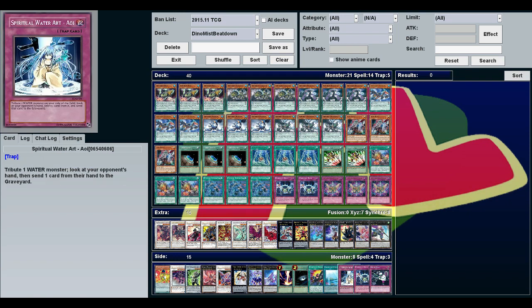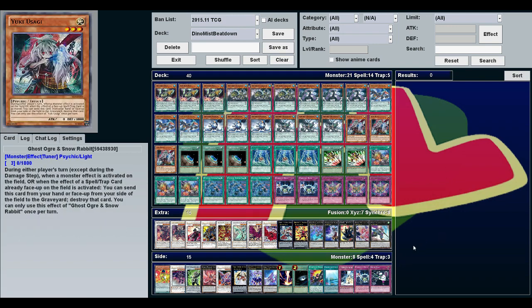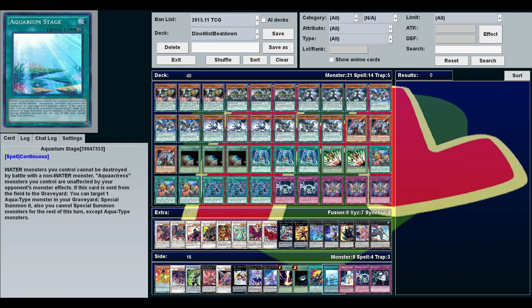Because you've got water monsters, you can use Spiritual Water Art Oai. I originally tried making this more of a card advantage deck but it didn't work well. Aquarium Stage is also worth considering — water monsters you control can't be destroyed by battle with non-water monsters. If you're facing a big beatdown deck with massive attack monsters, this could be an excellent stall card.